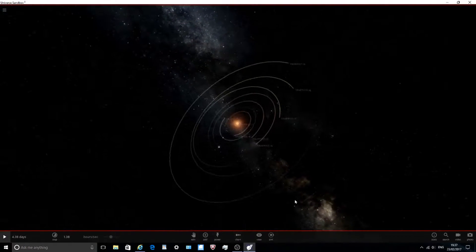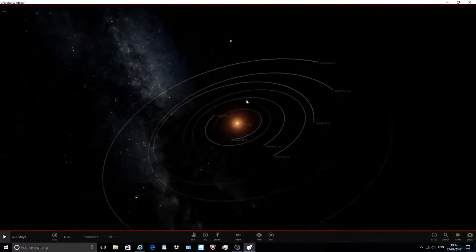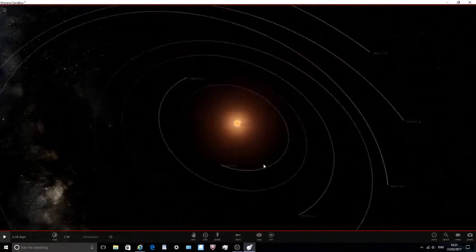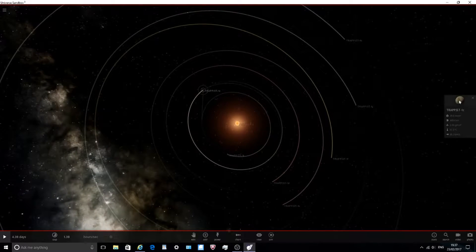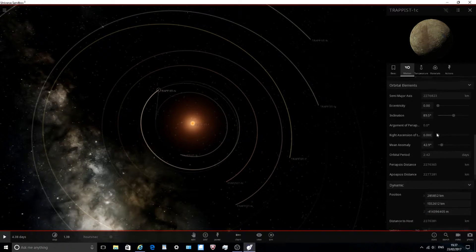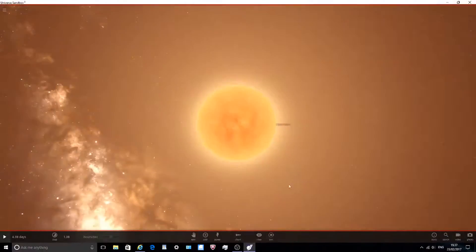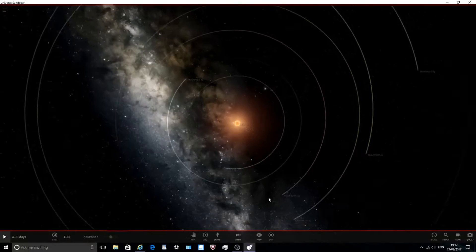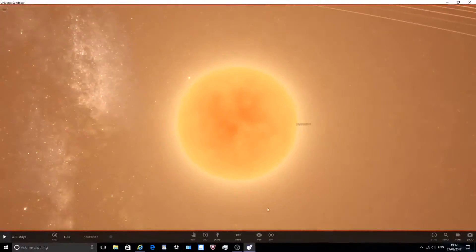This is probably as close to the real system as you can get in Universe Sandbox. I've inputted pretty much every value I found on the internet into the planets - their sizes, radii, orbits, distances from the star, inclination. It took me about half an hour, so hopefully you'll enjoy this video.